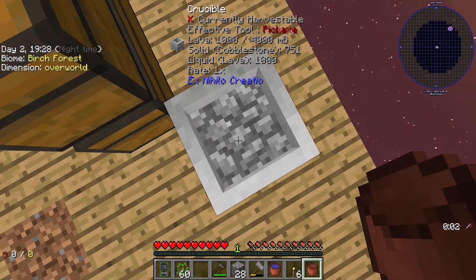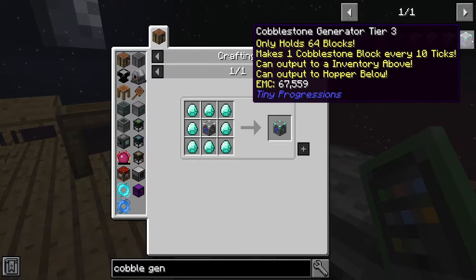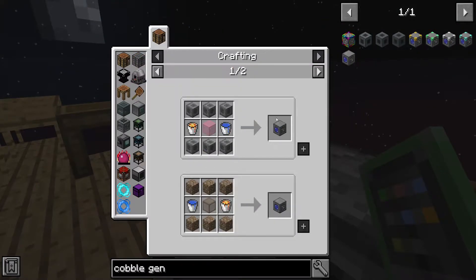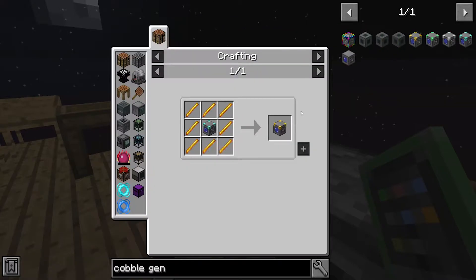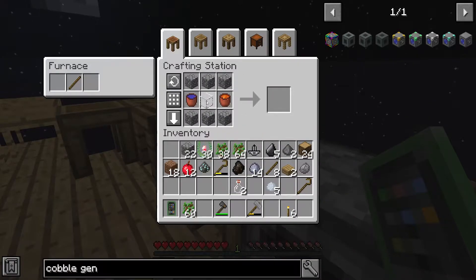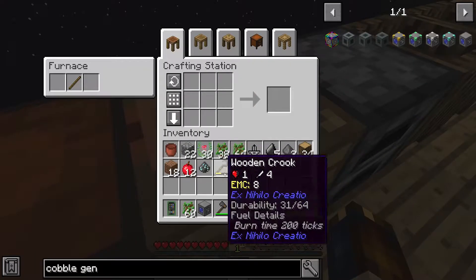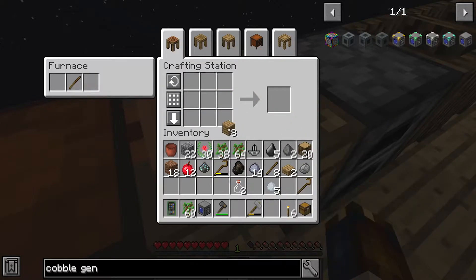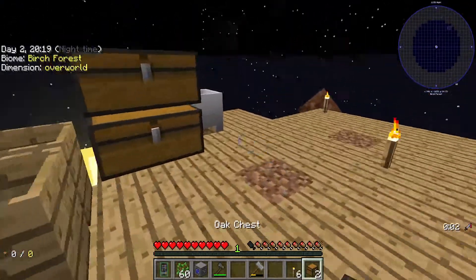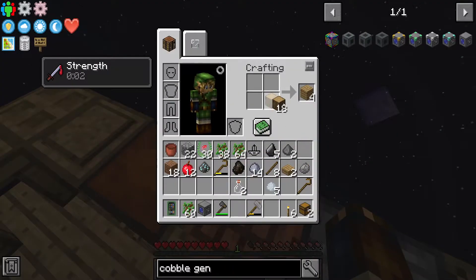Also you can upgrade with iron, but I have no iron for a little bit. This should work — if it doesn't I'm gonna cry. It does work! We don't need a hopper for this. The clay bucket broke because of the lava, which makes sense. There we go — cobblestone is pretty essential.